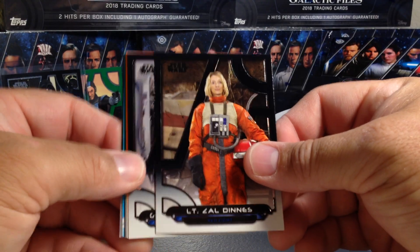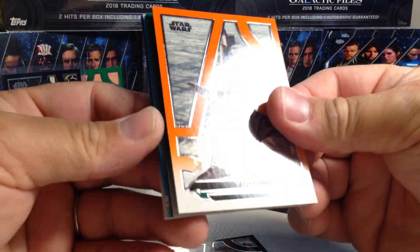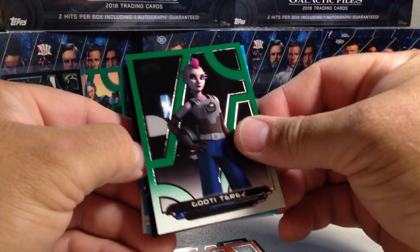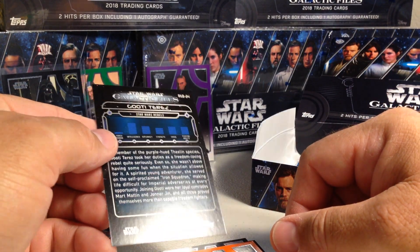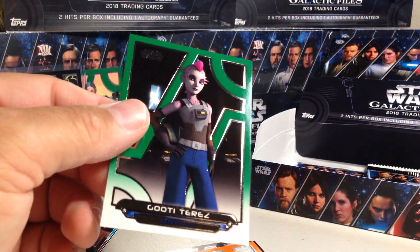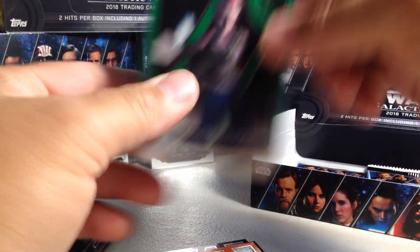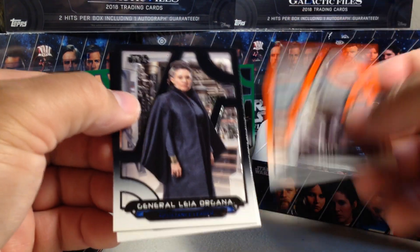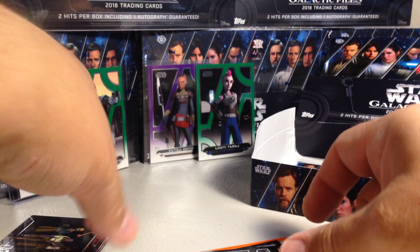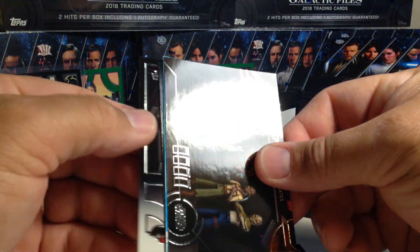Oh, here's our sketch! Lieutenant Zhao Dins, General Lea Organa, we have Yoda orange, and a green Guti-Terez — that is 110 out of 199. This is a great box — we're going to end up having a sick SP Darth Vader, a sketch, and an auto. So this is one of the good boxes. Orange Yoda — oh, look at those already — and the sketch is in color, as you can see from the edges of it.